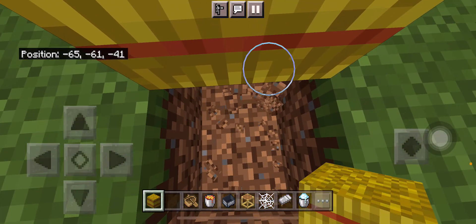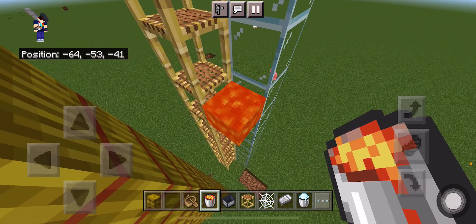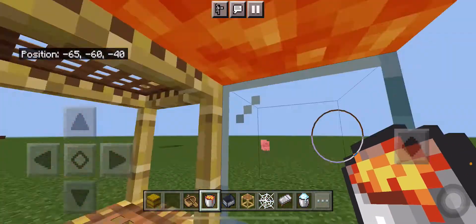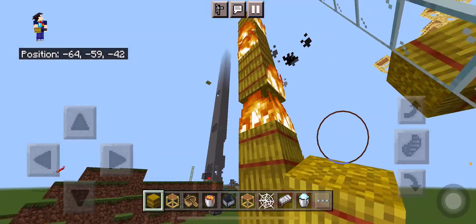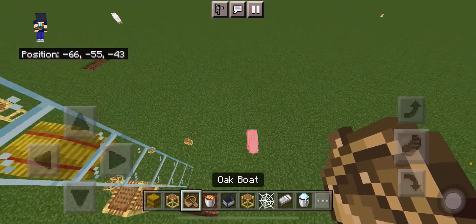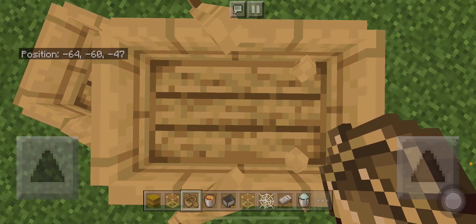Next up is the lava bucket MLG, which is pretty hard since you have to time it perfectly. You put it somewhere like this so you take a bit of damage, and the fire tick can actually slow the fall. Next up is boat MLG — also pretty simple, just pop a boat down.